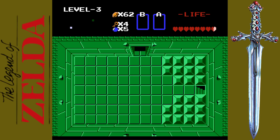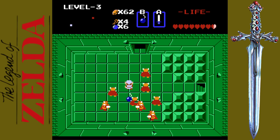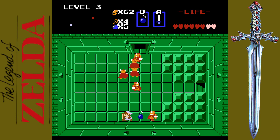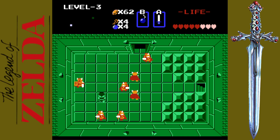It's easier to fight dark nuts when you have your sword beams because it's easier to keep your distance. If you can get them around a corner, that's usually very helpful because you can take advantage of the fact that they kind of can't turn on a dime. But out in the middle, they can just turn and stab you right away — it's very frustrating. I like to try and use bombs to soften them up if I can. If I didn't have the blue ring, these guys would have definitely killed me.